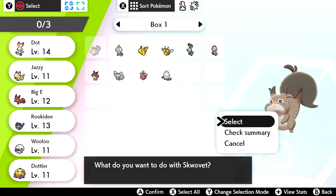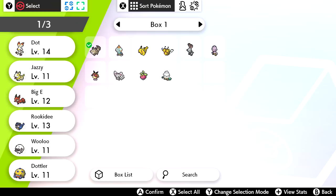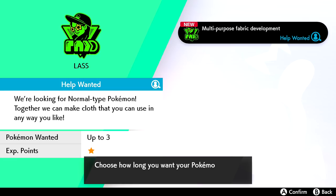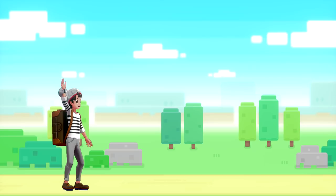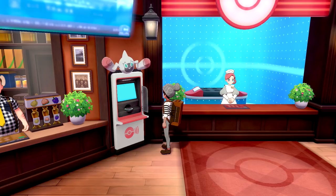The job is looking for normal-type Pokemon in general. I check my Pokemon's summary — a Hoot-Hoot is normal-flying, so we'll try that, and Mincio is also normal. I send them out for the whole day. Very interesting feature — I like this. My Pokemon went to work; they'll do their best.